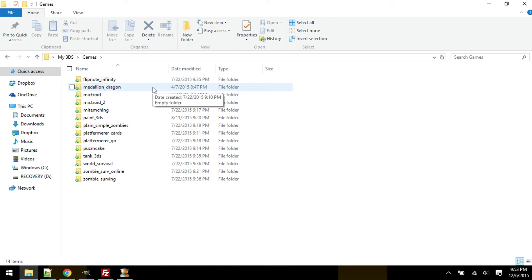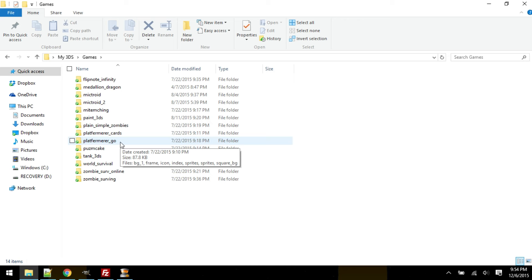I guess you can see how it's an Easter egg or something. I'm gonna call that the coin dragon thing. I don't really believe that much of these work because for 3DS browser speed, I use getImageData and putImageData, but I can't do that locally unless it's some other crap that I don't know. But yeah, tank 3DS, whatever that is, plain simple zombies, whatever that is, platformer cards, whatever that is, whatever go — I believe that's the tile version.